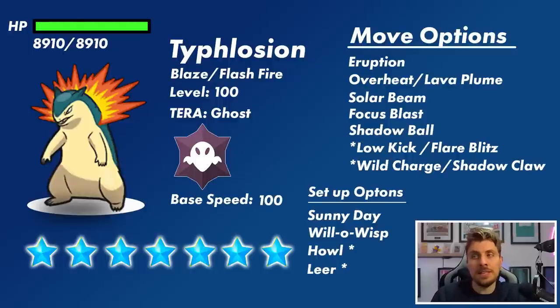Solar Beam is a coverage move that becomes a one-turn attack if Typhlosion sets up Sunny Day, giving it options against Water, Rock, and Ground-type Pokemon that may come to this raid. Focus Blast has been talked about a lot — Typhlosion does get access to it, and with its high Special Attack stat it can do significant damage. It also hits Dark-type Pokemon for super effective damage, so it's something we need to prepare for.